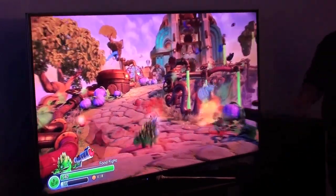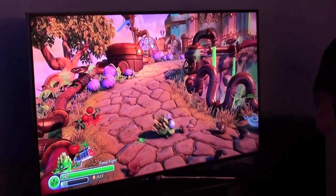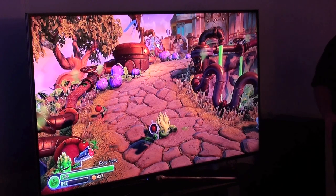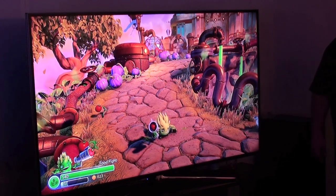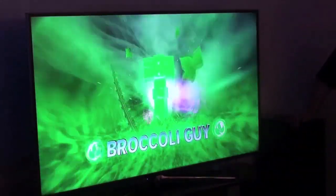You guys might be familiar with Food Fight. Him and Snapshot are the two starter pack Skylanders that you'll get. But we're not here just about Skylanders — we want to talk about some villains. We're going to start by bringing in a life villain here, a very good pairing to Food Fight.